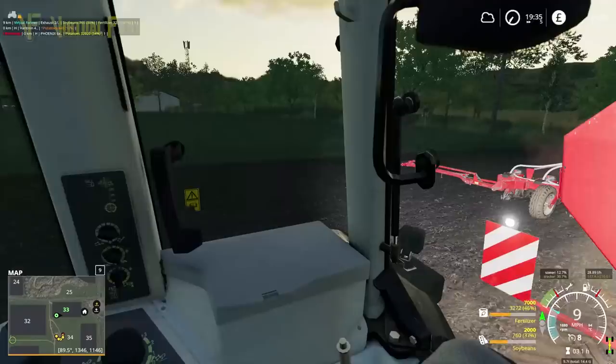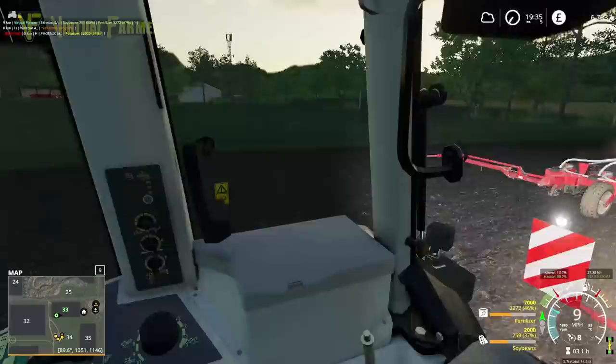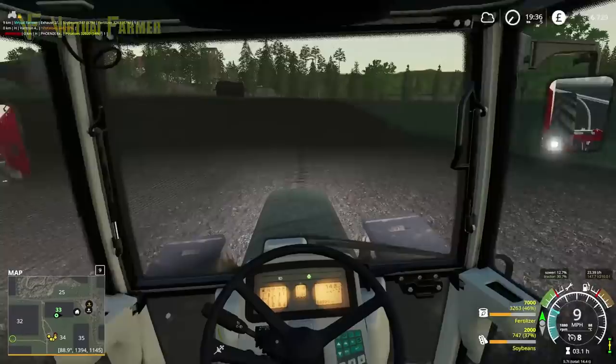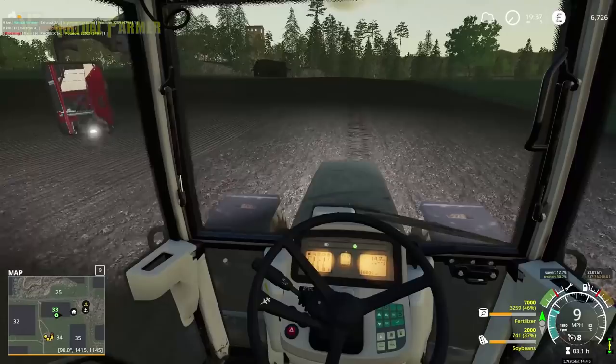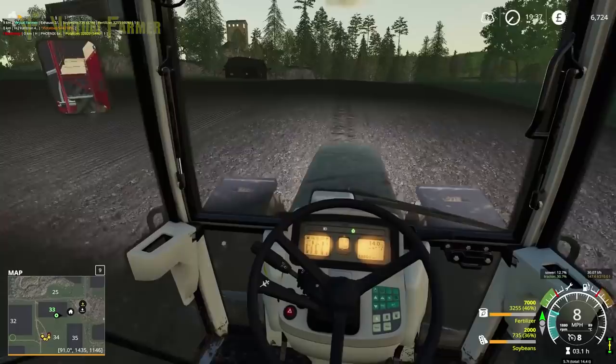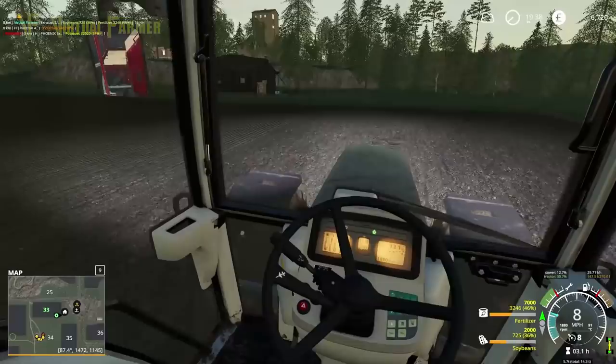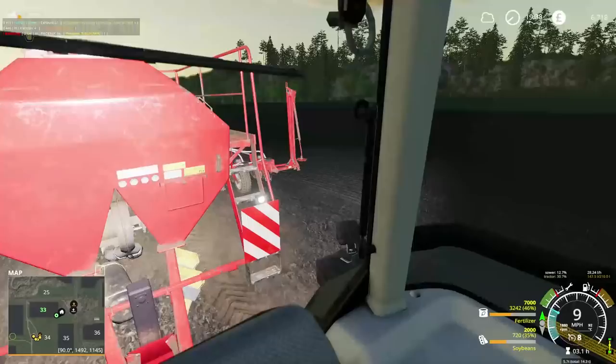It's absolutely useless out of cab — I'm really struggling to keep it straight when I'm not in-cab. The other thing is we're swiftly losing light; it's now gone 20 to 8 in the evening on the map. As you'd expect we're losing light fast. However, I do want to get all of these in today, so it looks like we're going to be doing this into the night — seeding into the early evening is not an issue.